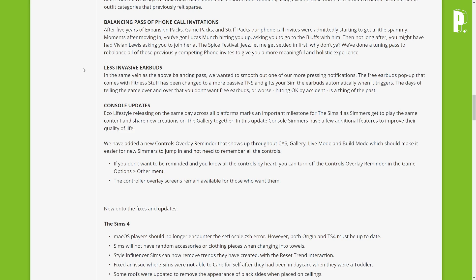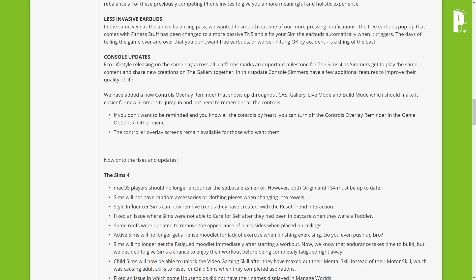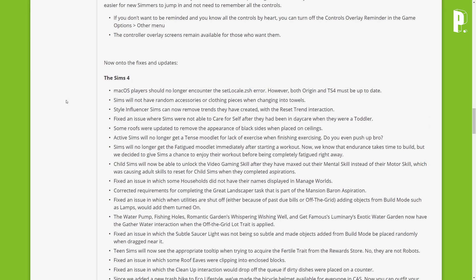Console updates — Eco Lifestyle releasing on the same day across all platforms marks an important milestone for the Sims 4, as Simmers get to play the same content and share creations on the gallery together. Console Simmers have a few additional quality-of-life features: a new controls overlay reminder that shows up through CAS, gallery, live mode, and build mode. If you know all the controls by heart, you can turn off the overlay reminder in game options.